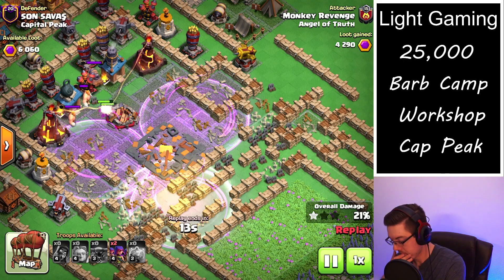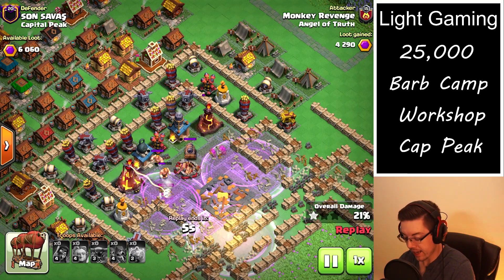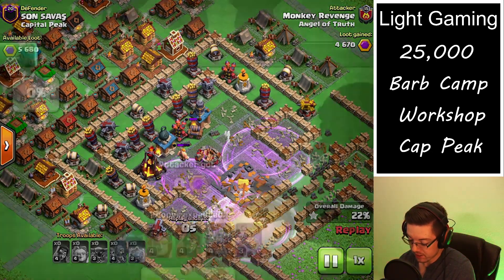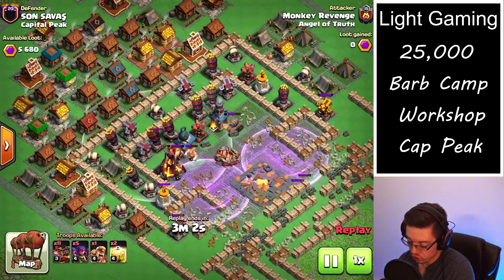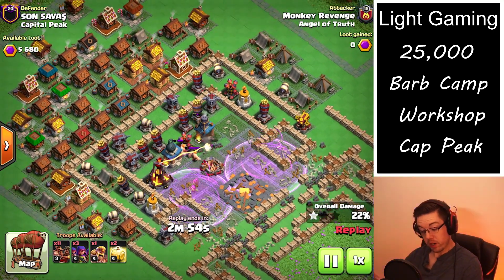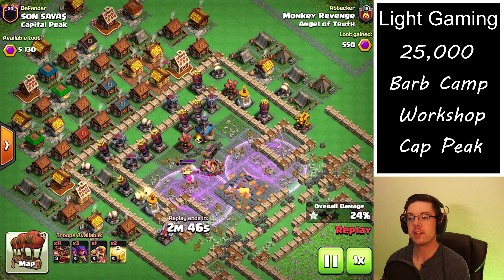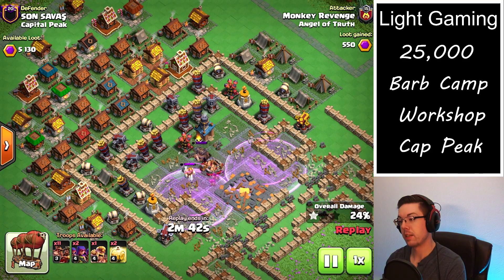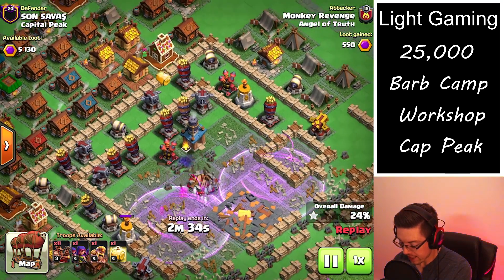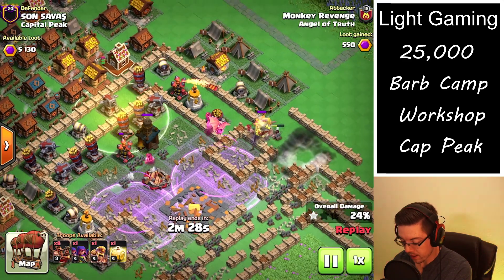Now we just have the rest of the archers trying to get as much value as possible. I typically like to do the final attack as an air attack on the Capital Peak, however in this base there are so many wrapped rocks on the back end that there's no way. So even though I don't like to do it — I feel the level 3 hogs are very weak compared to the level 4 defenses — we're going with hogs anyway. We take out the inferno and the cannon cart, which was nice.